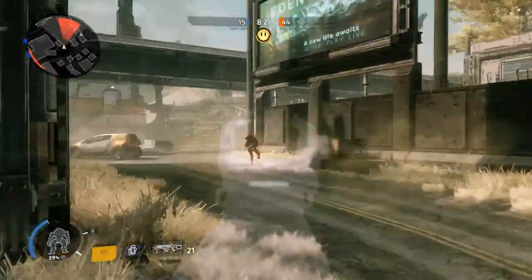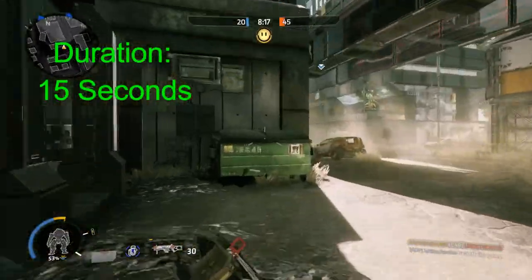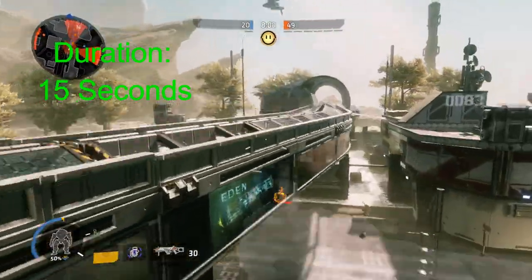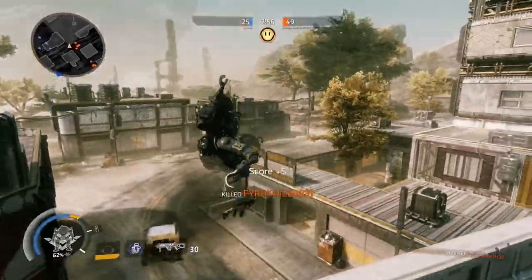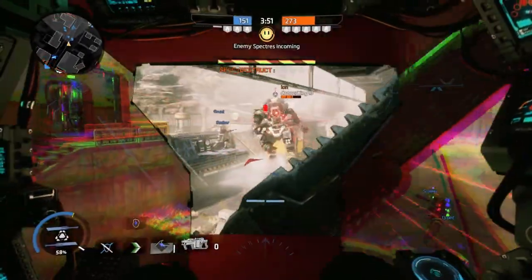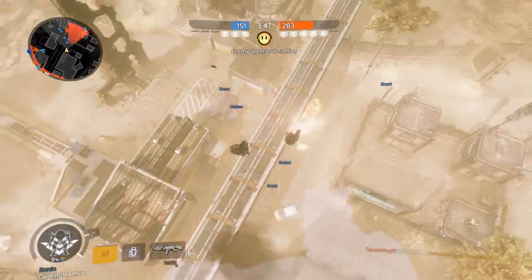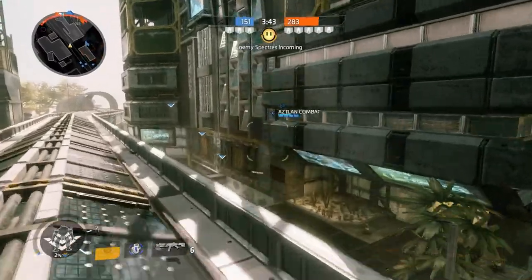Cloak will make you semi-transparent for a full 15 seconds. In this state you can still be seen by pilots, however it will be much harder to distinguish you from the background environment. Human pilots in Titans will also be able to see the shimmer of your cloak if they are observant. Activating your jump pack by double jumping, sliding, wall running, or hovering will make you easier to see as your jets still flare. You are also completely invisible to all AI, even anti-pilot turrets.